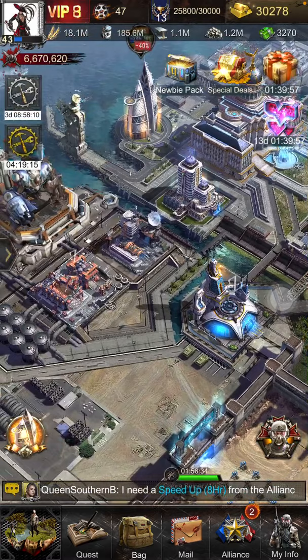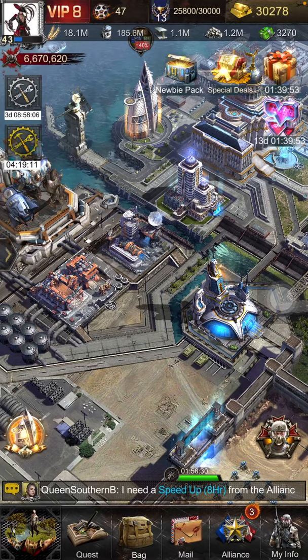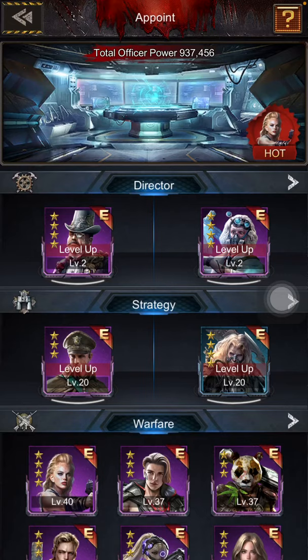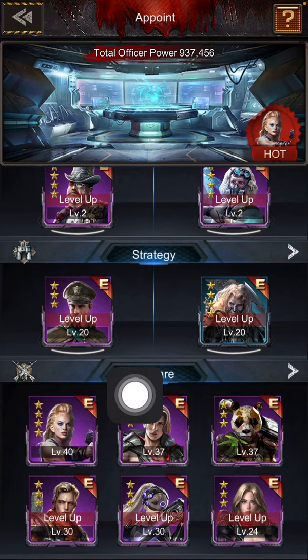Hello everyone, Lumberg here. Today I wanted to go over a quick overview of your officers in Age of Z. There are three different types of officers: directors, strategy, and warfare.